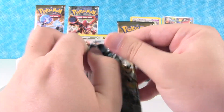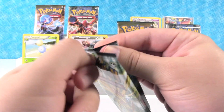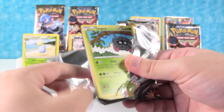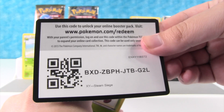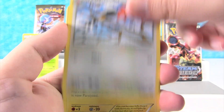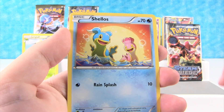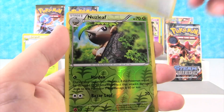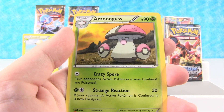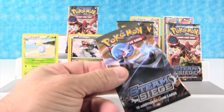I'm going to open up my pack here. First off we have Fletchinder, Flaaffy, Flaaffy, Ambipom, Tangela, Croagunk, Shellos, Mankey, Aipom, Reverse Holo Nuzleaf, and our rare is Amoonguss. That's what happens when you have the Fungus — you get a Fungus Amoonguss.